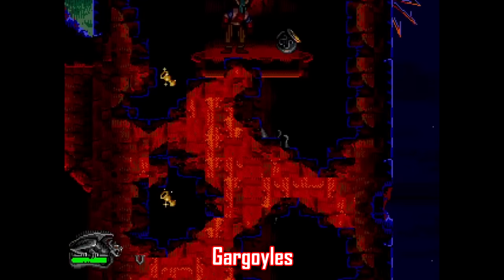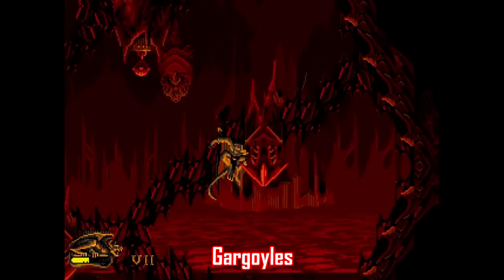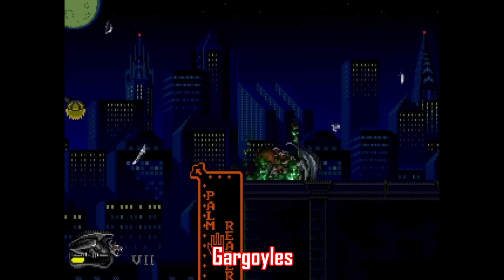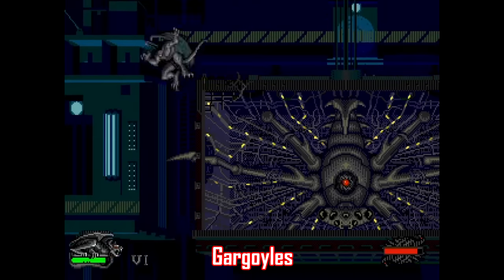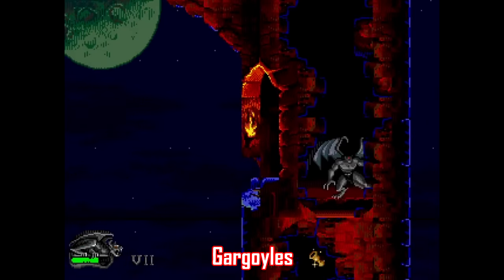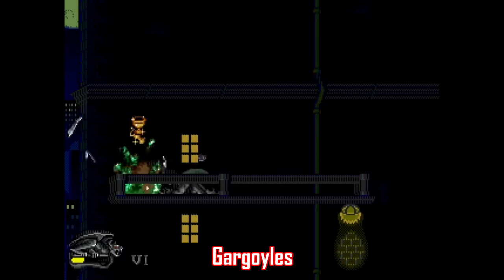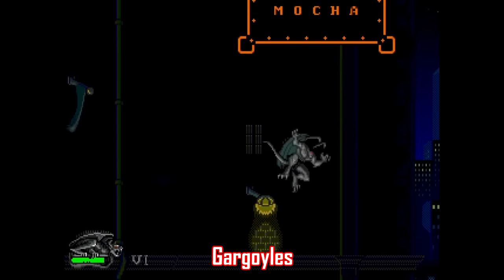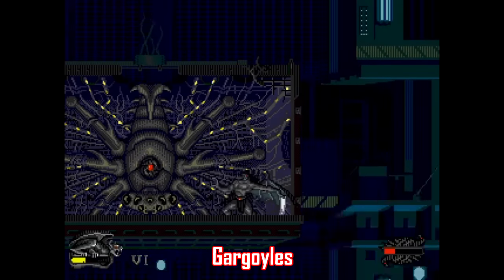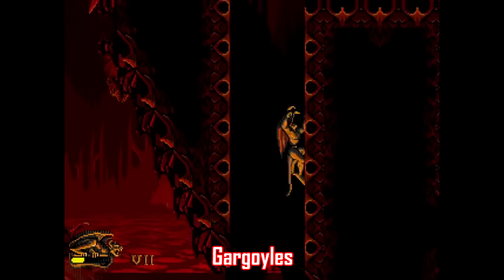Here's a good one — it's Gargoyles, based on the syndicated cartoon that ran for 78 episodes. This one was made by Disney Interactive, comprised of many of the same folks who worked on games like Aladdin and The Lion King, made in November of 1995, so this is pretty late for a Genesis release. And you can tell, because the look and atmosphere of this game captures the show so well. You play as Goliath through five levels, which loosely follows the story of the show. Goliath has a bunch of attacks, can climb walls and double jump — it kind of plays like a more energetic version of Demon's Crest. Gargoyles does get really tough as you progress, but this is easily one of the better games on this list, especially fun if you enjoyed the original cartoon.